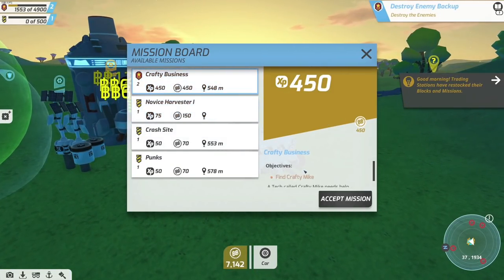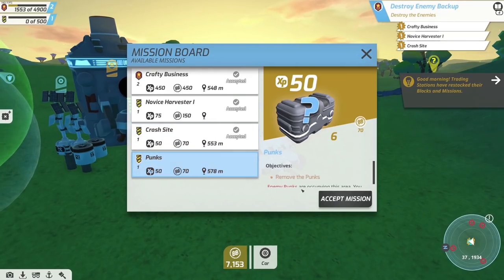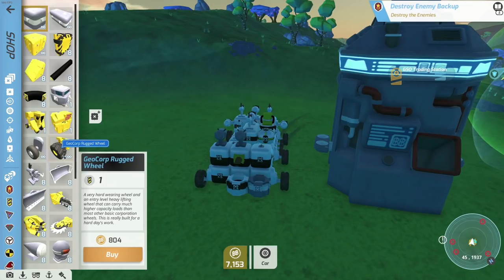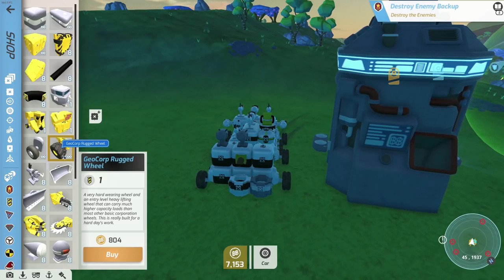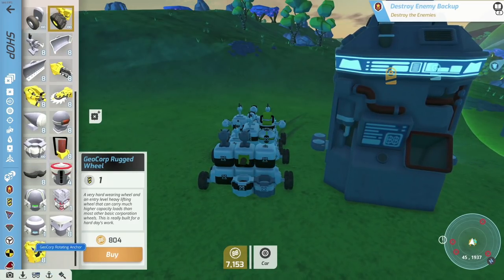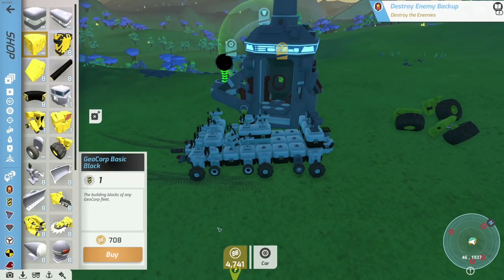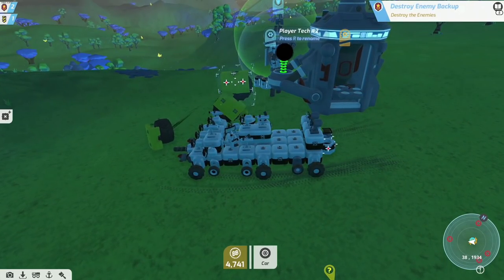Destroy the enemies - do we have new deals? Is that crafty Mike? It is crafty Mike! Let's get the novice harvester, crash site, punks - let's get all the things. Is there any new stuff I can buy from you? Can I buy some bigger wheels? 800 a piece - holy moly, that's a lot. But it's infinite and not limited. We could get a massive mustache - a massive mustache you say! I think we need to get three of these wheels - that needs to happen.